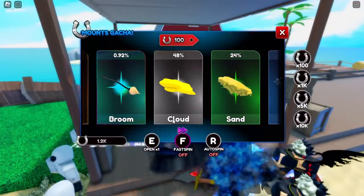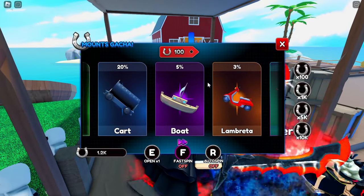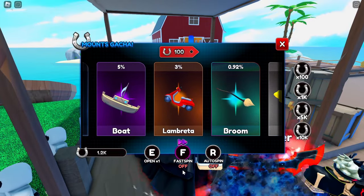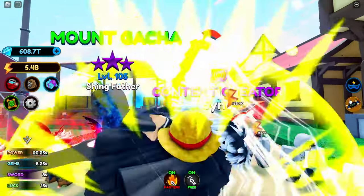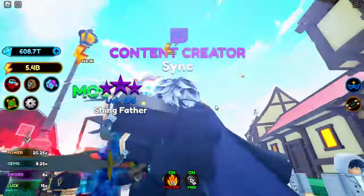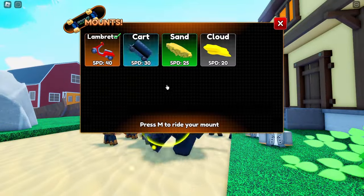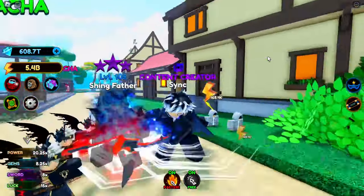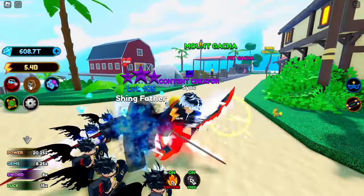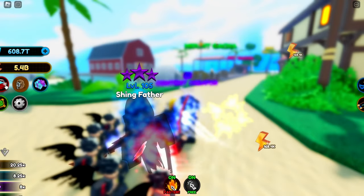We got 12 more spins — let's try and get the broom and the board, I don't think we have either of those two. Back to spinning. Sadly we didn't get them — as you can see, we only got these four mounts right now. But on the bright side, we did get the Lambretta mount. It's pretty cool. What we can do right now is — I'm currently missing four of the new pets, so I'm gonna use this.